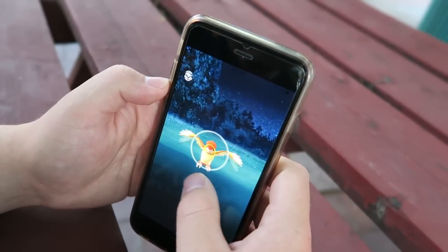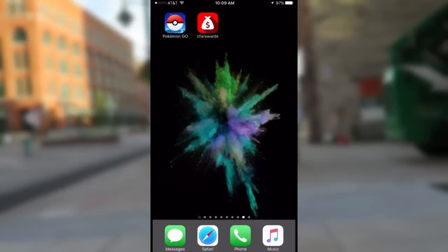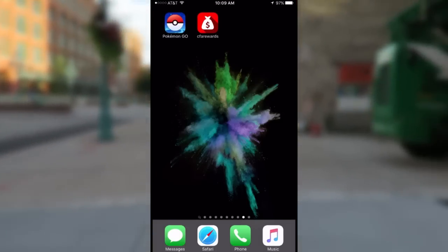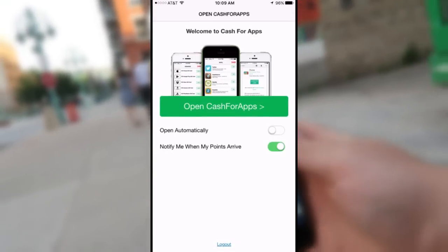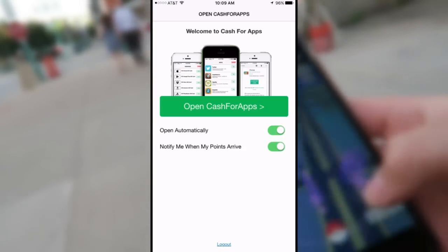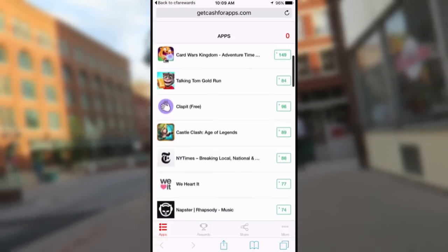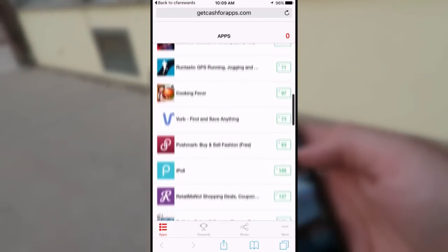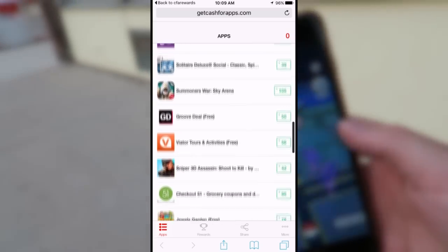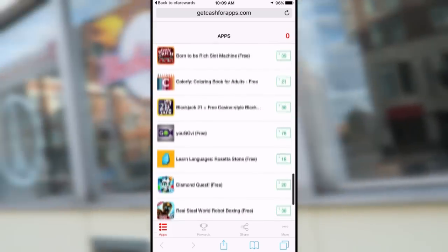Once you download the Cash for Apps app on your phone or tablet, you'll get some setting options to choose from. I recommend you tick the notification app option if possible, which I'll explain later in the video. Everyone gets their own invitation code, and I recommend you comment yours below so we can all work together and earn different point options.